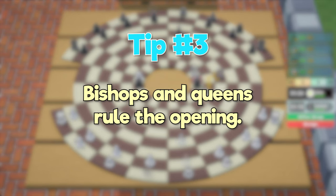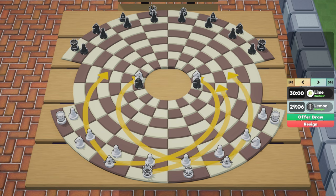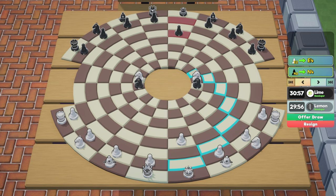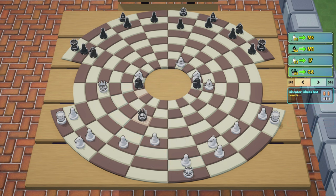Tip number three: bishops and queens rule the opening. Even though the bishops can't take advantage of the larger ranks, they can still make their way around the board very easily. Since they can be developed very easily and are set up to quickly defend your central knights, it is very important to develop your bishops early on. Queens have these advantages too, but can also take advantage of the larger ranks, which also makes it much harder to trap the queen, so there's really no reason not to get your queen out early. Since theory hasn't had a ton of time to develop, these openings will be a bit general and only a handful of moves long, but they should set you up for solid development.